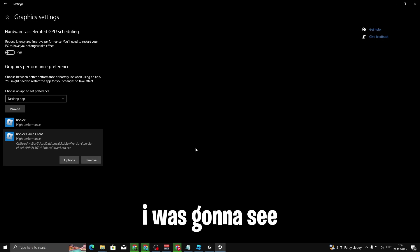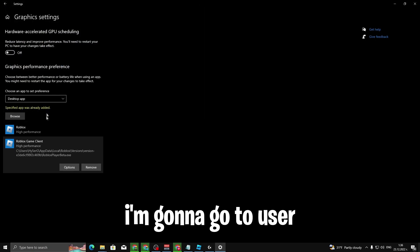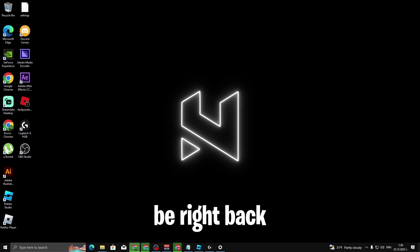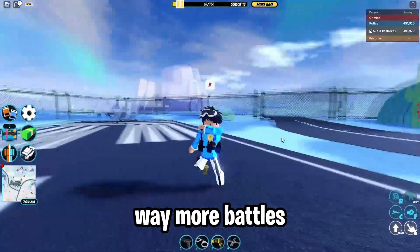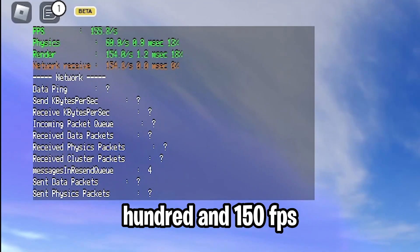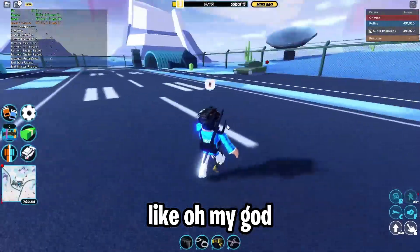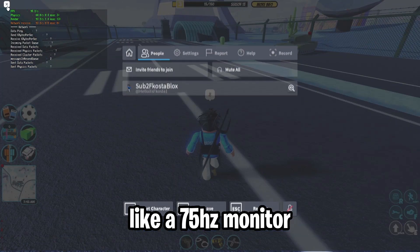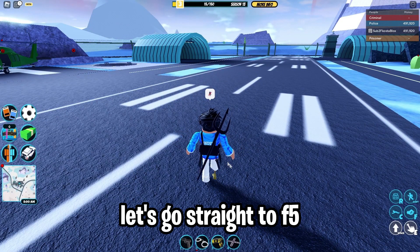Do the same thing again — paste the path again and also add Roblox Player Beta and Roblox Game Client, setting both to High Performance as well. Now if I set graphics quality back up and press Shift+F5, we have 150 FPS — that's insane! Even at full quality we're getting around 90 FPS on a 75Hz monitor.